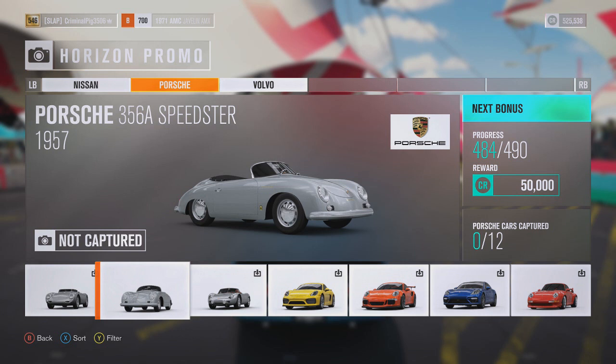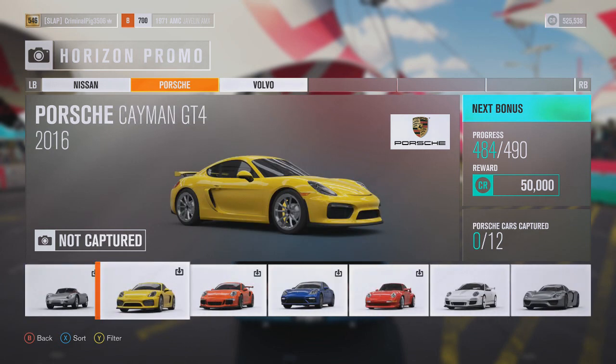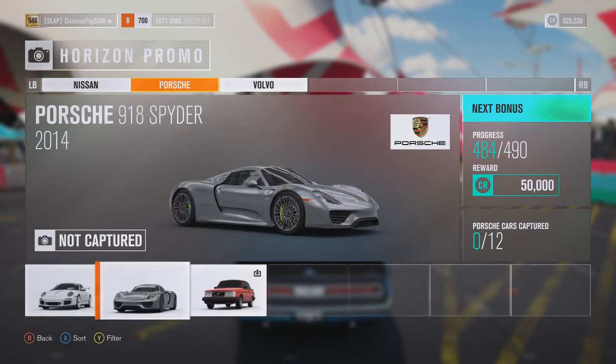What Forza would do is announce the Forza thons for the weekend over on their Twitter and say what cars are up for grabs. One weekend it will definitely — well, might not be definitely — most likely be the Porsche Carrera GT for a weekend, then the Porsche Macan Turbo, and then maybe the Cayenne, or maybe two at once. The Porsche Cayenne is definitely in the game, so is the Carrera GT, so is the Macan Turbo, and there are a few others I can't quite remember the names of, but they are definitely there.